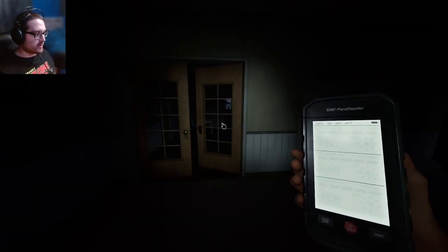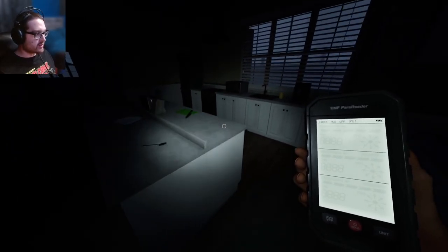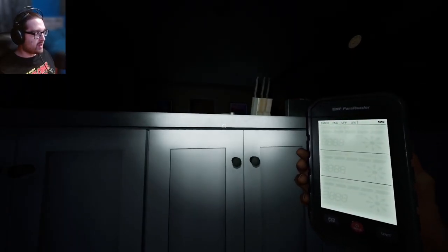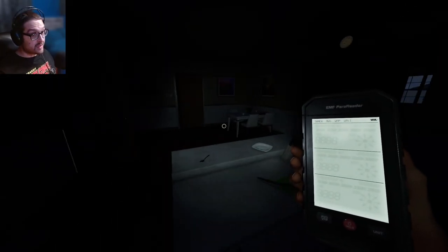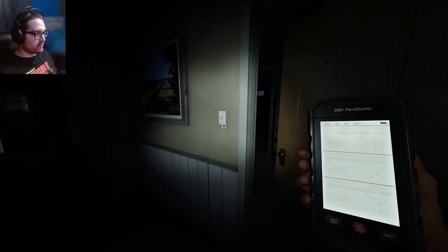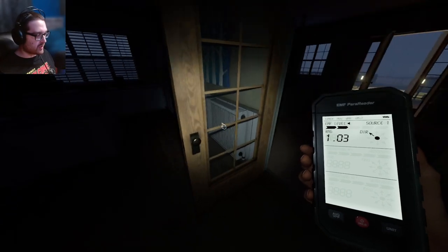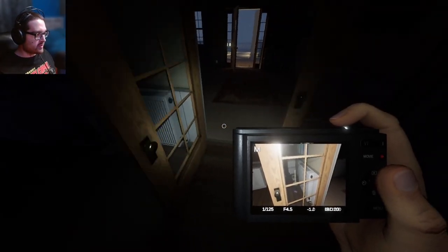We learned that you can actually break line of sight pretty well with this island. I knew you could break line of sight - that's why I said you can't really hide here and the ghost could come over here. But as we saw last time, you really can't use that as a way of hiding or looping the ghost.